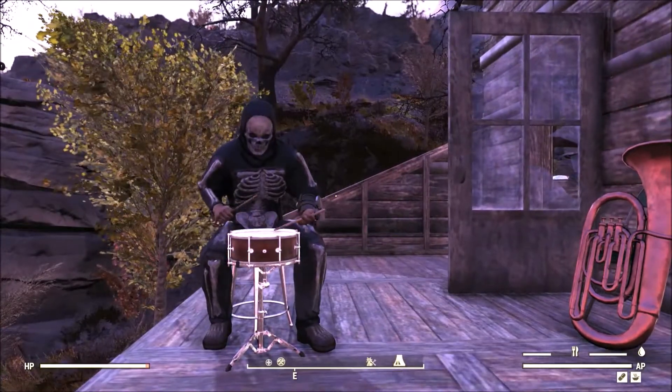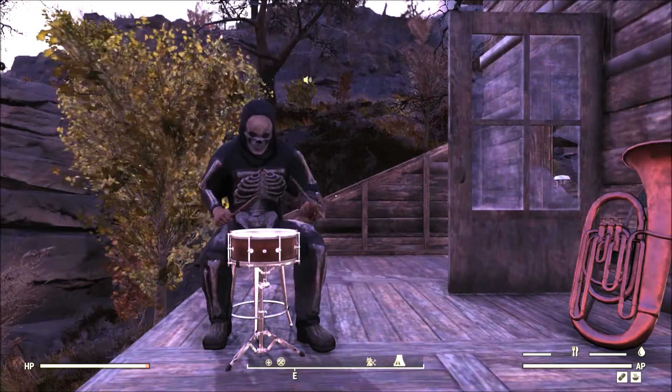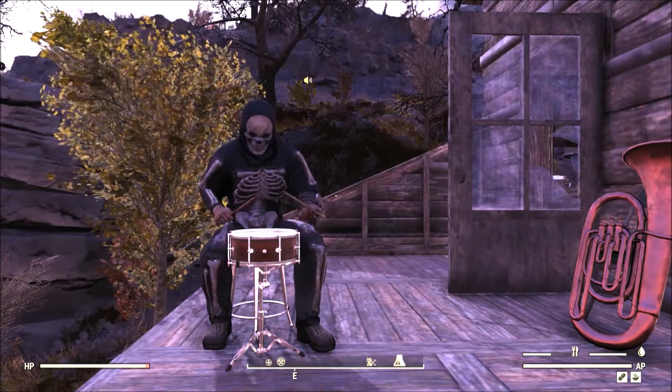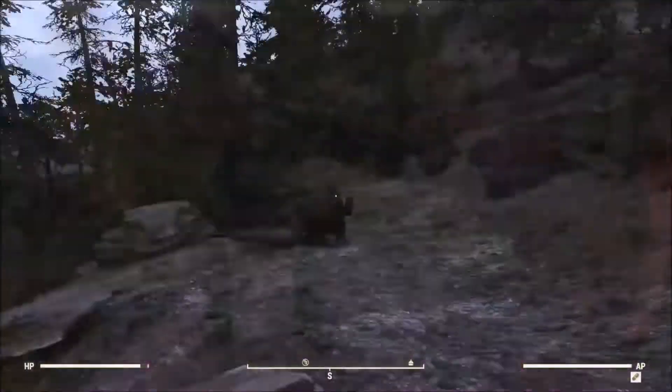Next I'll show you where you can find the Halloween costume – the skeleton costume and the Halloween mask – along with a witch's hat and the Ranger outfit, the Ranger hat and the outfit. I found both of those outfits in the same spot, so I'll show you where they are on the map.